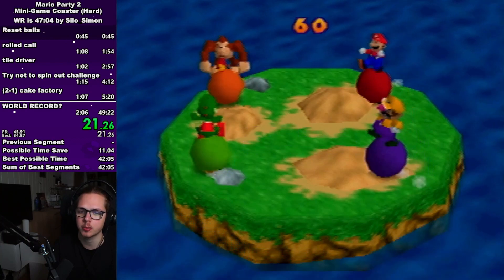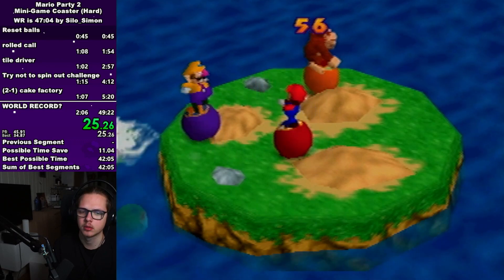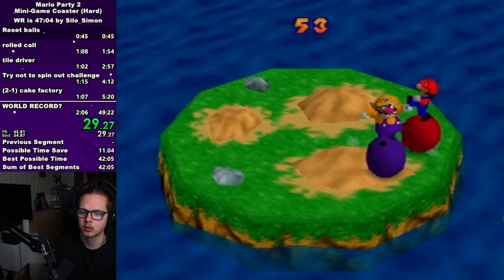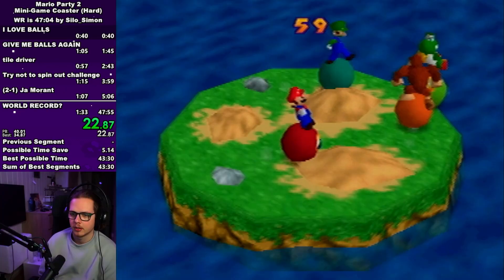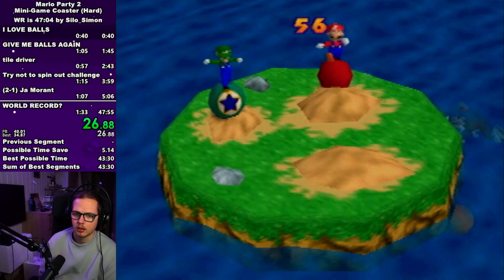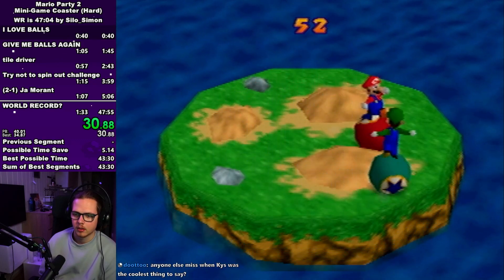The first minigame on minigame coaster is bumper balls. Like 80 to 90% of your resets are going to be here — it's just a really difficult minigame to get a good time on. Best bet is usually just using the hills, going slightly up the hill and then back down, and just hoping that the CPU is dumb. Anything from 35 to 45 seconds is a good time.